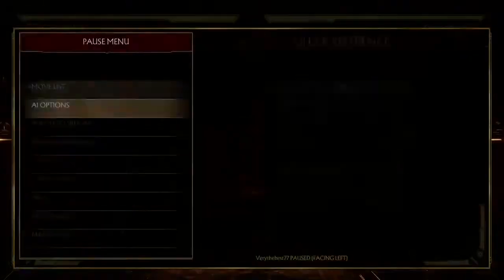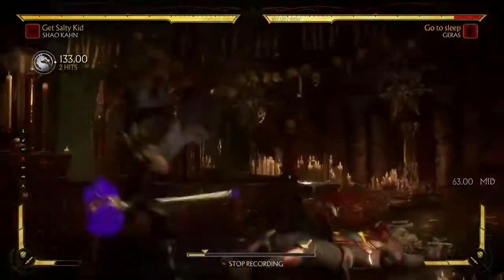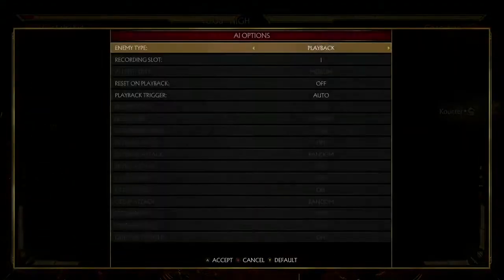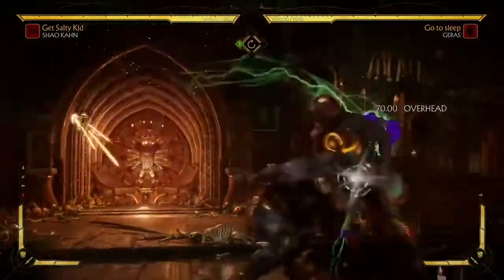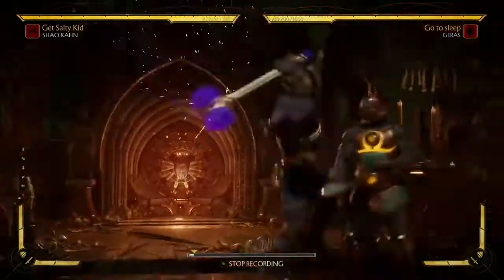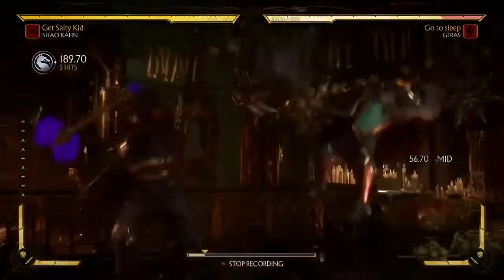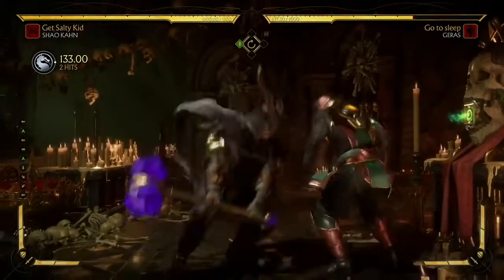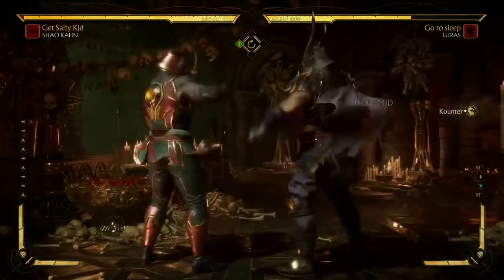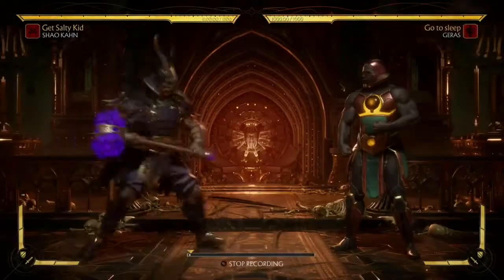Shao Kahn is safe with this move. If you really want to stop your opponent from trying to reversal or backdash, you might want to go for back three, because if your opponent respects the move they would have to jump or backdash — but back three can meet that. However, if they go for a faster move then you might want to go for a poke. Also, I'm going to be demonstrating that you can actually combo off the hammer lunge — this is not an optimal combo, I'll be making a whole other video on it.